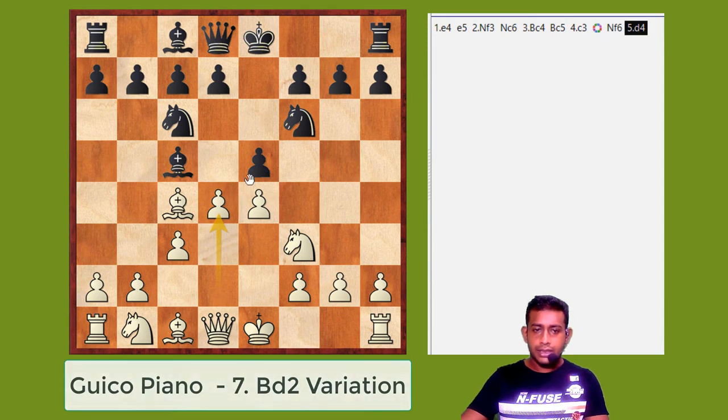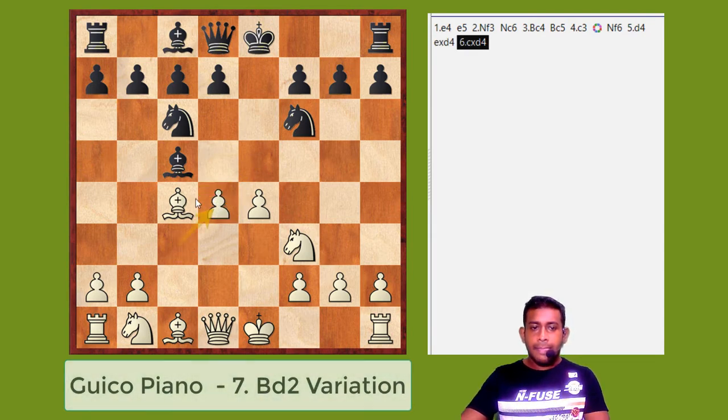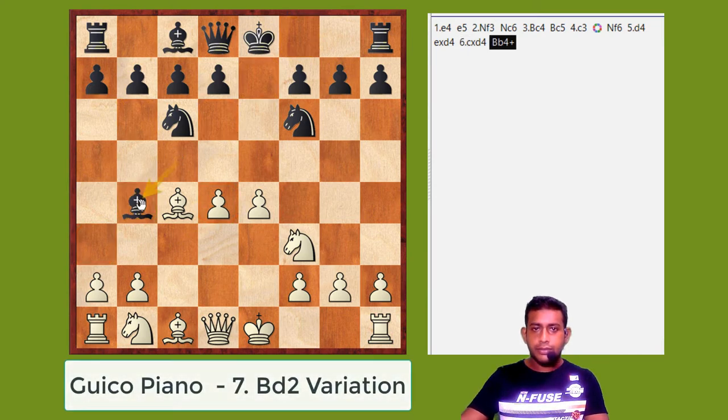You can see the point from the position — pawn and pawn. And at the top, Bb4 check.